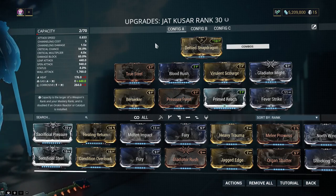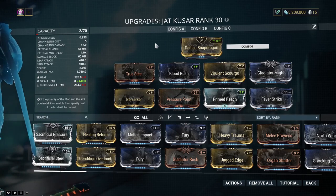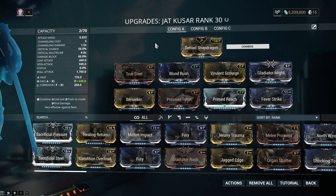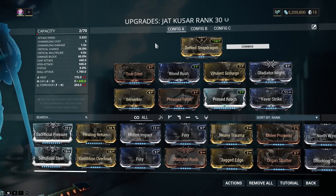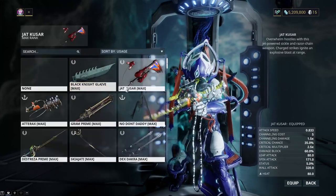That was the Jat Kuzar. This weapon is probably the most devastating melee weapon that I have. My Gram Prime does out-damage this per swing, but because of the Gram Prime's speed — it's so slow even with Berserker and Fury — and once it gets going with Temple Royale or Cleaving Whirlwind — Cleaving Whirlwind actually out-damages Temple Royale with its spin-to-win combo. But this thing has so much more reach. I think this thing probably has about 30 meter range, which is shotgun level — insanity.